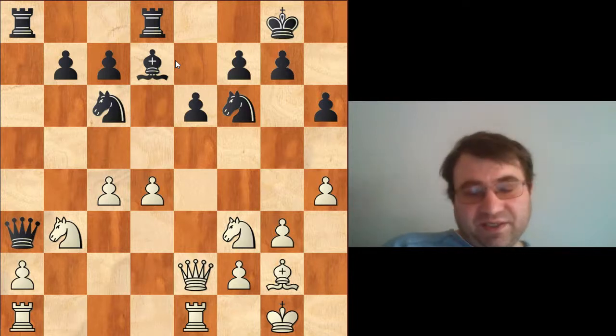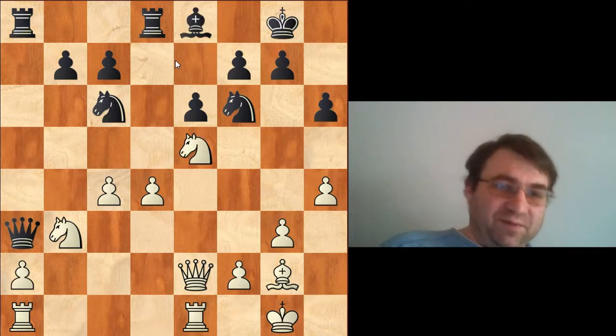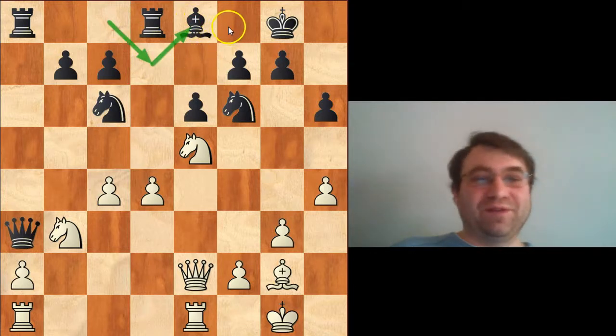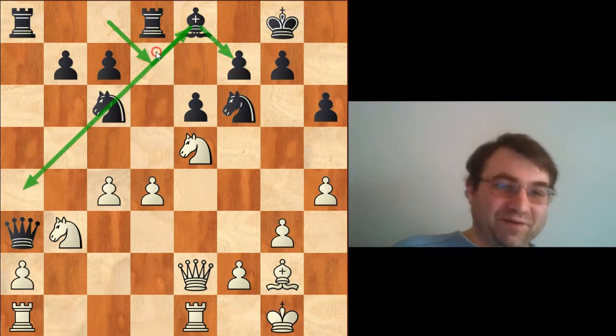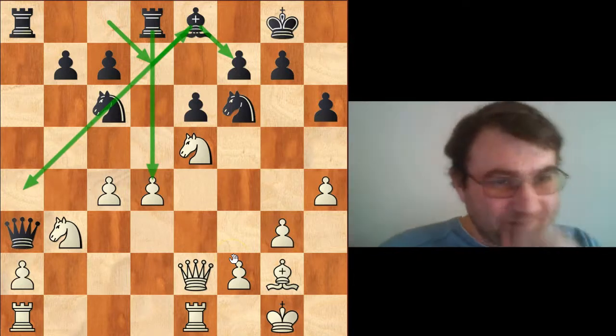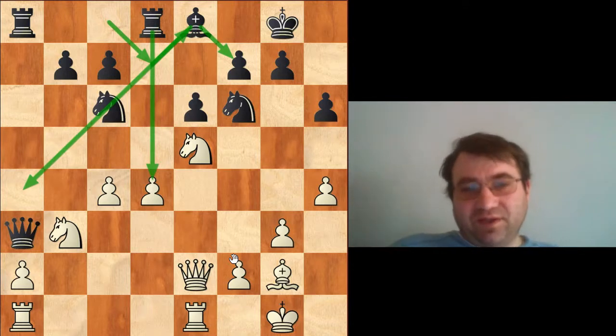Bishop d7 — Carlsen is just trying to connect the rooks and put his bishop on a solid square. After knight e5, we have bishop e8, which is a good defensive maneuver favored by stronger players. Weaker players don't usually do it because they don't feel like putting their pieces on the back rank. But it's really critical — the bishop controls just as much of the diagonal from e8 as it did from d7. The difference is it protects the f7 square and leaves the rook on an open file. Bishop e8 is a really good stabilizing move to completely equalize for black.